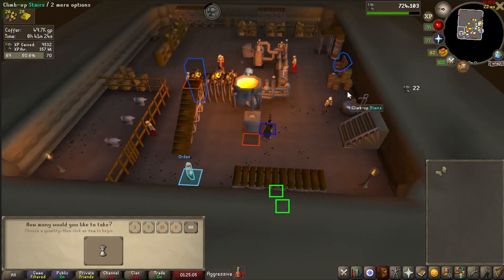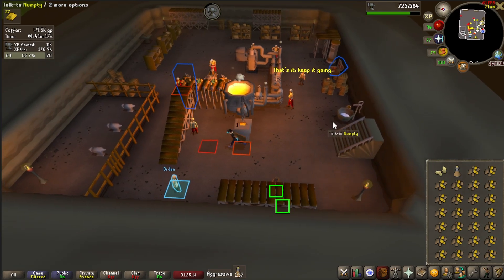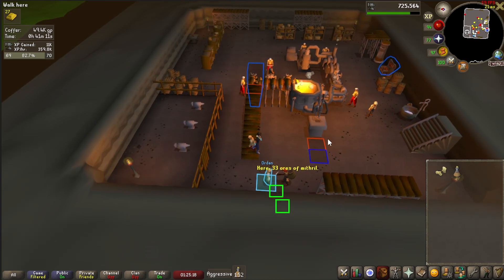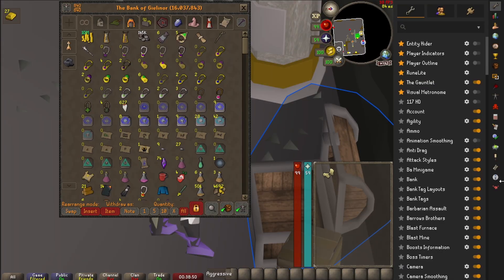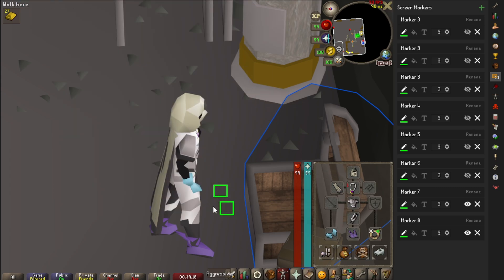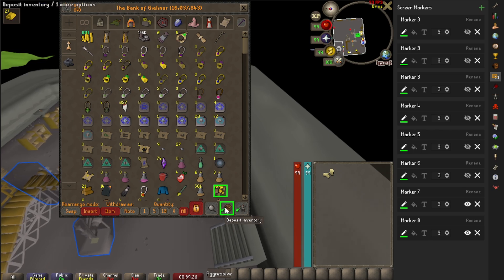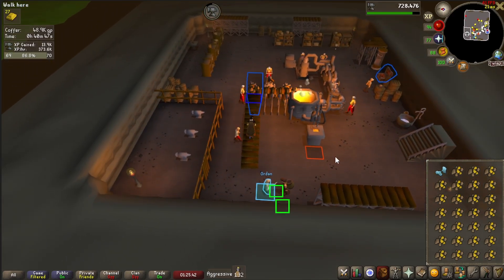I also recommend Screen Markers. Blast Furnace is a place where the better you click, the more XP you'll get, so you want the most accurate clicks possible. Screen Markers is a default plugin — click the green plus in the top right corner, hover over something and you'll see an outline, click to confirm, then click the green check mark on the side. I personally mark the deposit inventory button and my gold ore to ensure the speediest withdrawals. Finally, mark your True Tile. When you move in RuneScape, your character is actually a few tiles ahead of where it looks like you are.